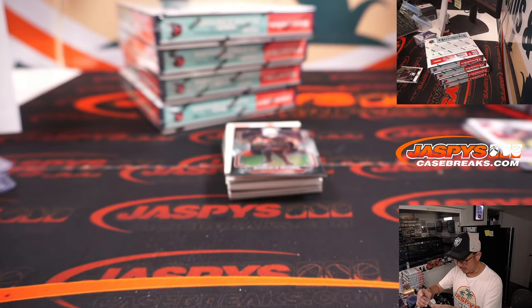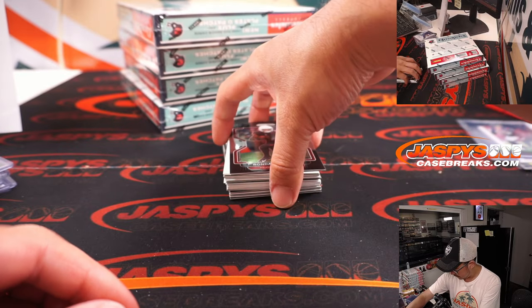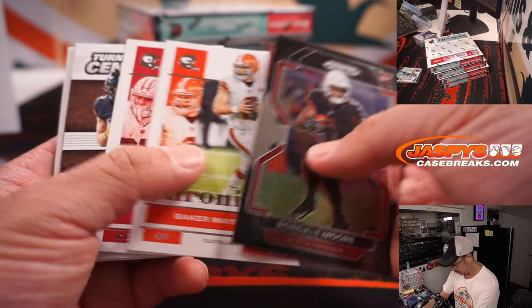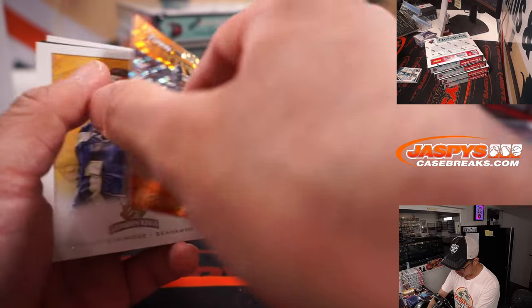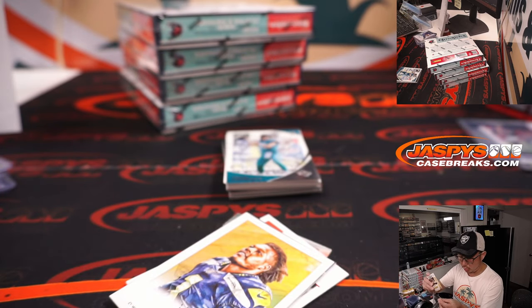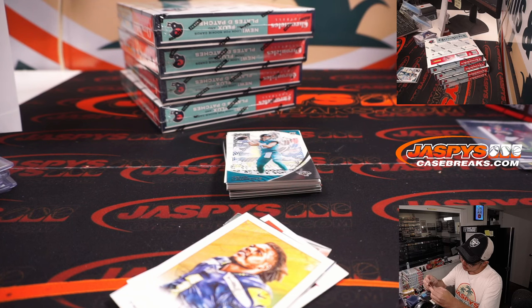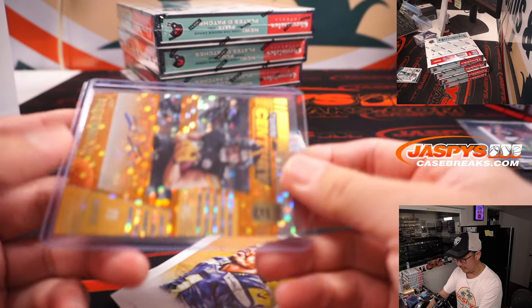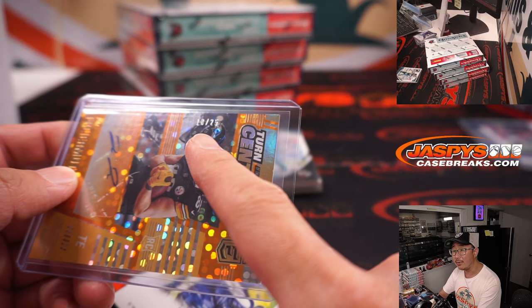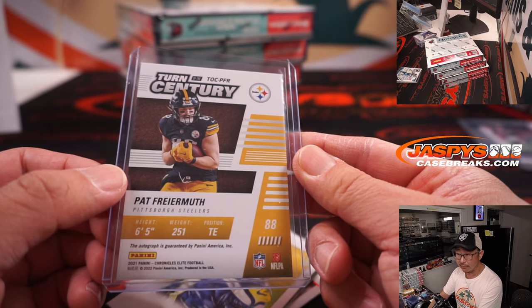There's a nice Davis Mills to 99 for the Texans — Josh with that one. He's got some upside, Davis Mills, QB1. Turn of the century autograph, Pat Friermuth — nice Pulsar design, 18 out of 25. Kind of hard to see right there, but there it is. Steelers — that's going to be for Dean with Pittsburgh.